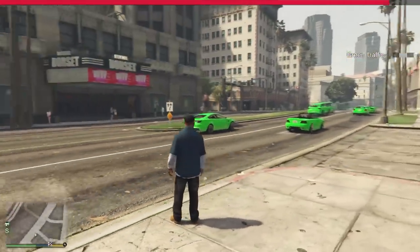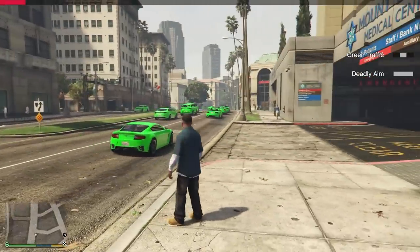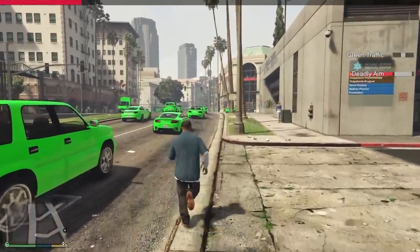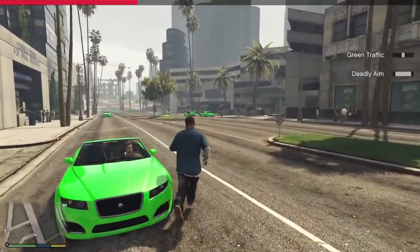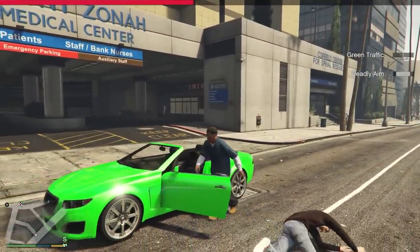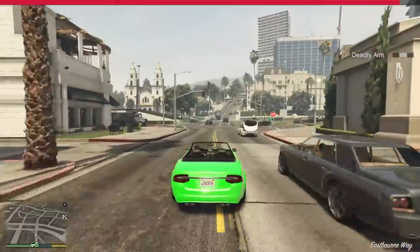We have green traffic — that's definitely an effect. It's a little odd looking but not that bad. Deadly aim — maybe don't tick off anybody with a gun. I'm pretty sure they'll one-shot us. This guy doesn't have a gun — we'll take this car. I've gotta get out of the city, that's all we gotta do.